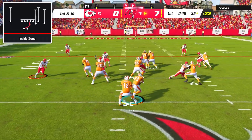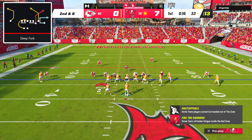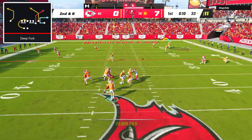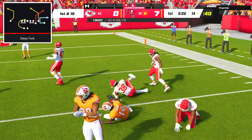On first and 10 I went back to inside zone for our most successful run play of the day. Then on second and 8 I went back to our flood concept out of deep fork and once again hit Chris Godwin on the corner route — who had already racked up 97 receiving yards in the first quarter alone.